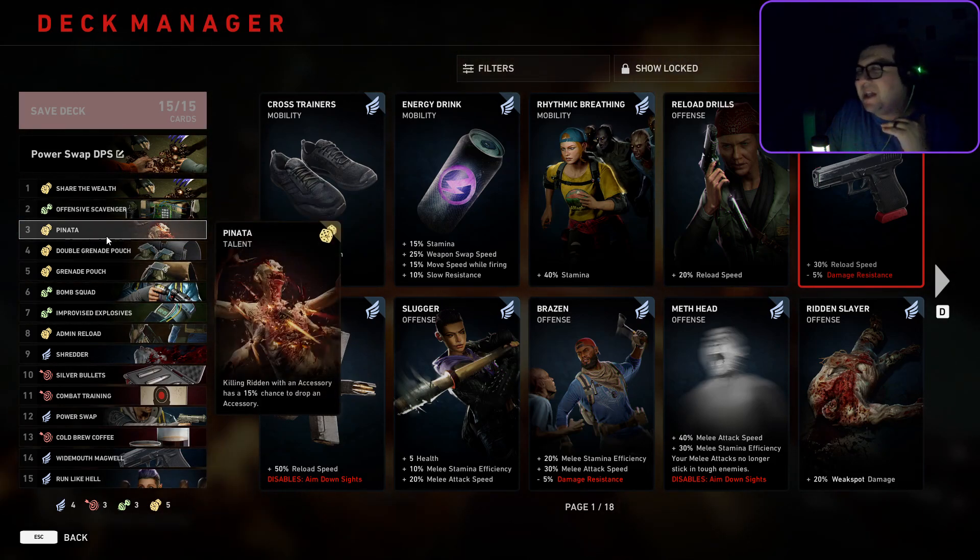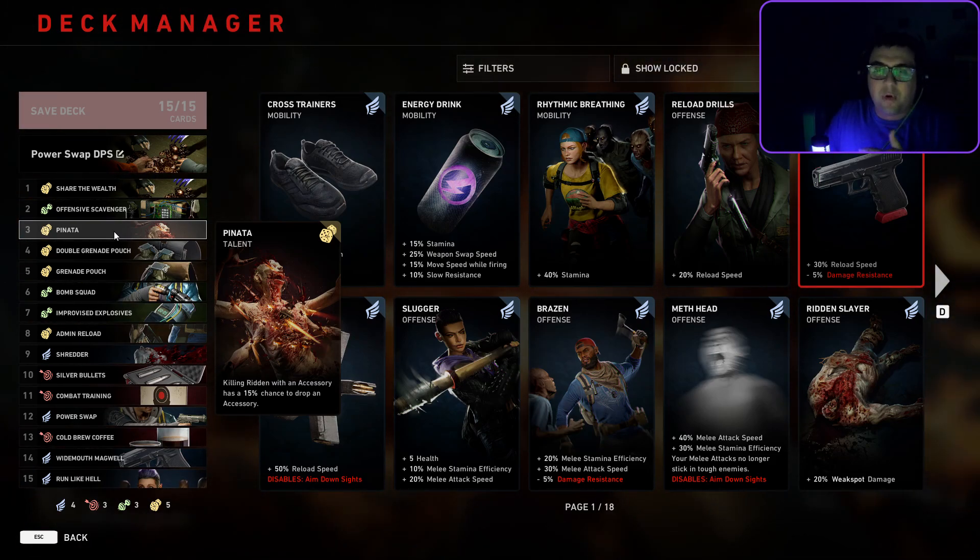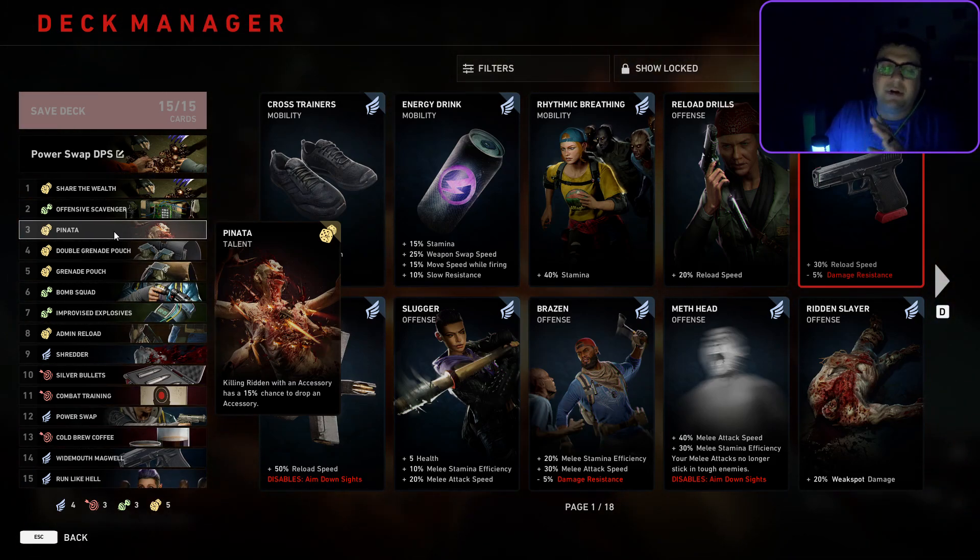And then Pinata — I think Pinata is one of the best cards in the game right now. We're going to be throwing grenades or pipe bombs, something destructive. Every time we do during a horde event, Pinata has a pretty good chance of generating something for you. Remember, it's per ridden taken out by your accessory. A well-placed Molotov or well-timed grenade during a horde event — I find Pinata will generate at least one thing per horde event. If not, it was probably a little unlucky.